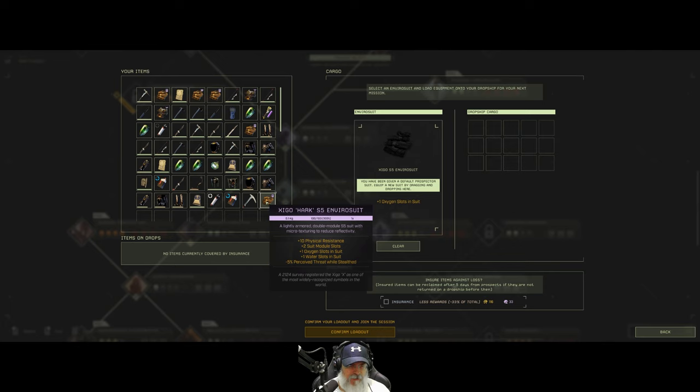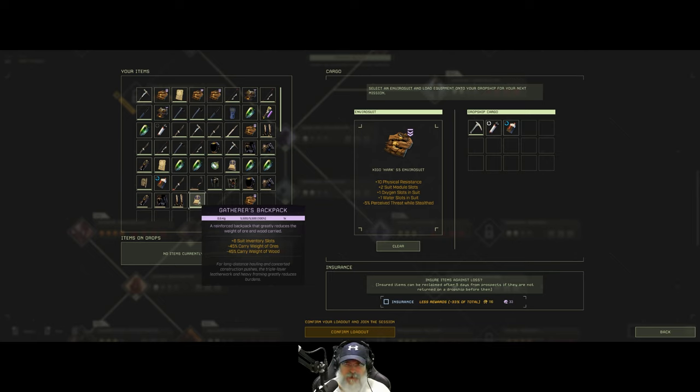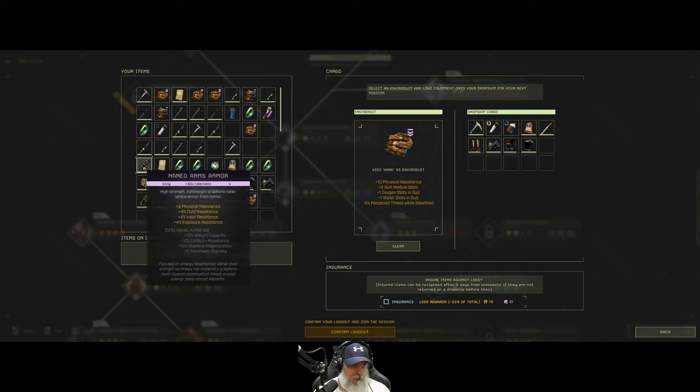Now we can choose our stuff. We'll do the Hark exosuit — let's repair it first. We want to take our water and backpack, probably the gatherer's backpack. The Jiju spear gives us 10% movement speed and 10% less stamina consumption, so I think we'll take that. We want a full set of nano armor and it looks like it's all in pretty good condition so we don't need to worry about repairing it.